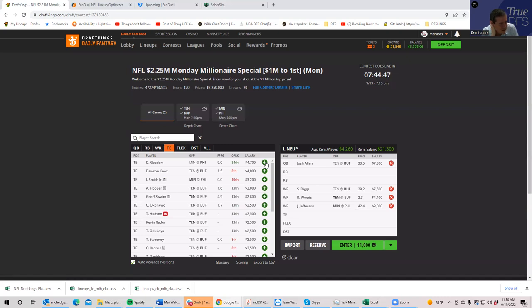With Allen and Diggs, you're hoping for a rushing touchdown from Allen and maybe a passing touchdown or two to Diggs. If you want to pivot off Diggs and stay with the Buffalo offense, you could play Gabe Davis, but you're really not saving that much — Davis is only $1,400 less than Diggs. I feel Diggs is such a better play that the upside is just way too high to drop down for that savings.